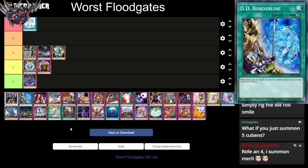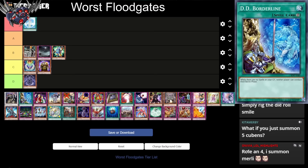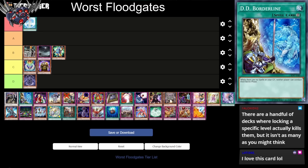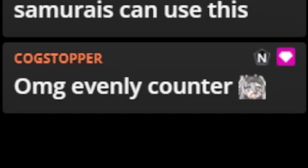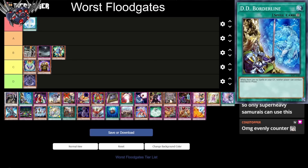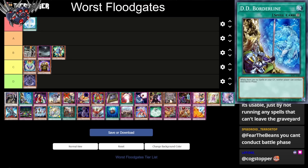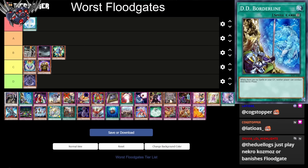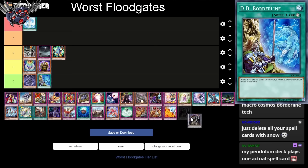Why is DD Borderline next? DD Borderline has the effect: while there are no spell cards in your graveyard, neither player can conduct their battle phase. Keeping your graveyard spell-less is a little bit difficult when the card itself is a spell. If your opponent destroys this card, your other copies of DD Borderline are no longer usable. I kind of want to add this to my life point game meal deck by removing all the spell cards — as a way to stall. It's an evenly counter. You cannot conduct your battle phase. The problem is most decks play spell cards, and spell cards are very good. To not play spell cards, you'd be giving up a lot of consistency. But it's still not half bad. I'm gonna put this next to the barrier statue.